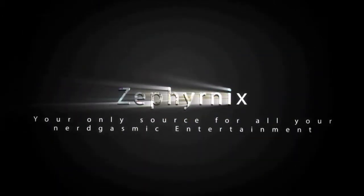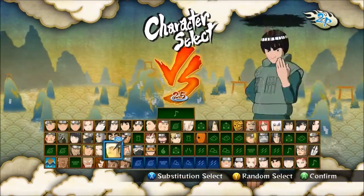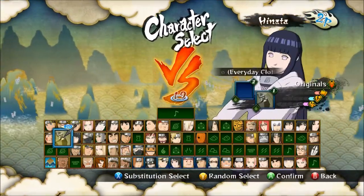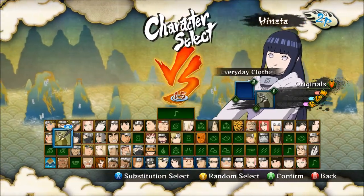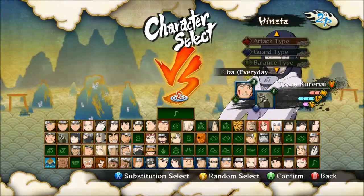All right guys, so once again we're playing Naruto Ultimate Ninja Storm 3 Full Burst — it is Zephanix versus Blackstar NYC. Big shoutout to Santa Fe Gamers out there in Gainesville, Florida — much respect for those guys. Definitely, if you're in the area, go check them out. They're always doing all kinds of tournaments, so keep your eye on the internet to see what they've got going on.